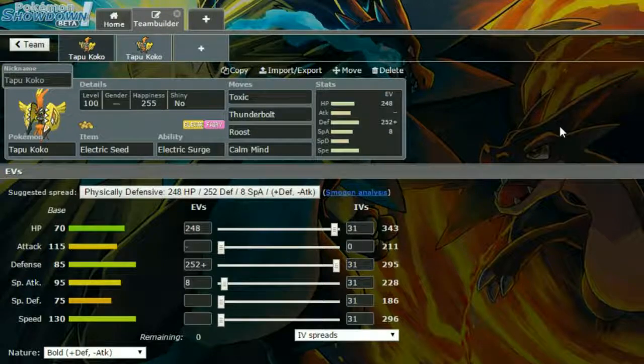Electric Surge sets up the Electric Terrain, and Electric Seed increases your defence by one. This is quite a niche idea, but getting the plus one defence is interesting. The moves are: Toxic, Thunderbolt, Roost, and Calm Mind. Toxic racks up poison damage, Thunderbolt is your attacking move, Roost heals you up, and Calm Mind increases your special attack and special defence.